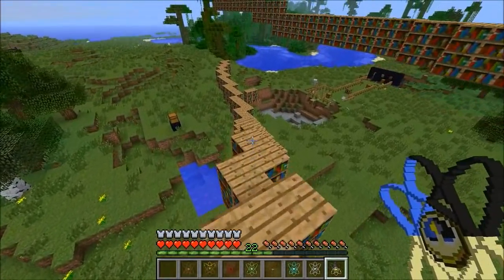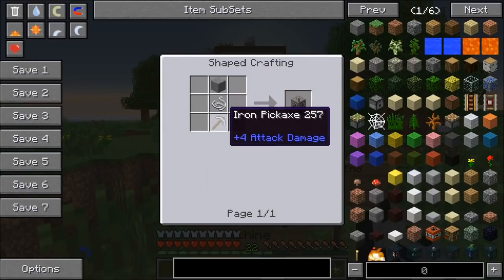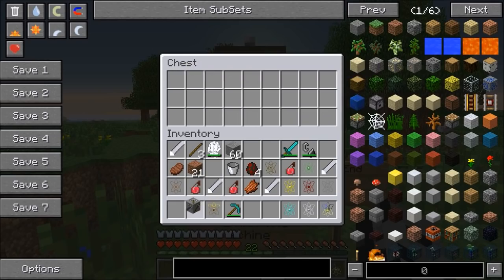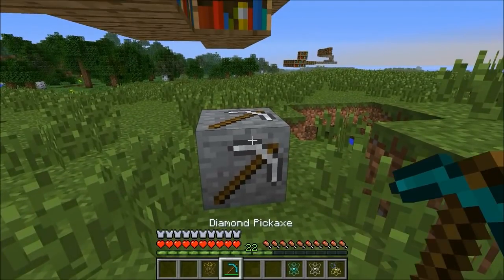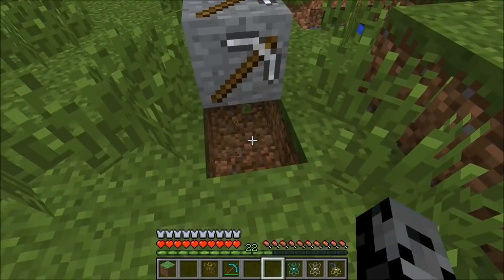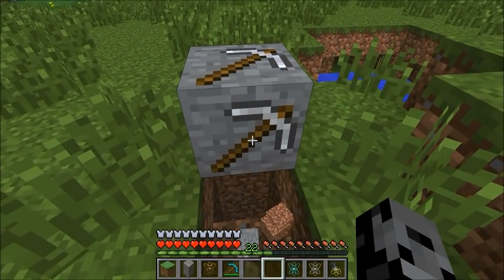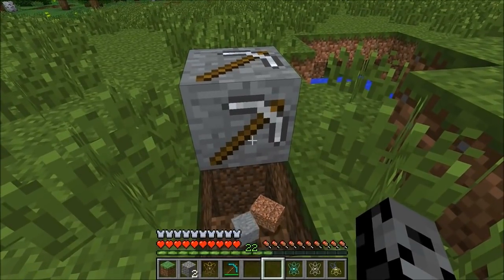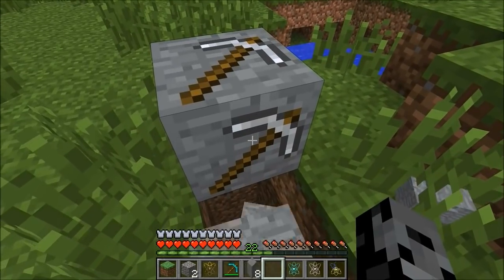We've got one more thing to show and that is the hand-powered mining machine. To make it it's gonna be stone, string, and an iron pickaxe. What it does is it literally mines for you. You place it down on the ground, right click it with your hand, and it actually mines the block underneath it. You can see the block is gone and it's gonna mine all the way down to bedrock. It could be a really cool way to collect stone and even mine diamonds and iron just by clicking. Definitely a really interesting block in this mod.